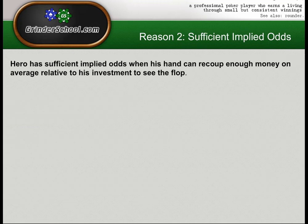Position helps with all of these reasons as you'd expect. Reason two is having sufficient implied odds. If we're assessing calling a hand for reason two, we're automatically assuming we couldn't call it for reason one — so here we're dealing with hands that don't frequently flop well against villain's value betting range, hands that don't fall into the criteria of calling for reason one.